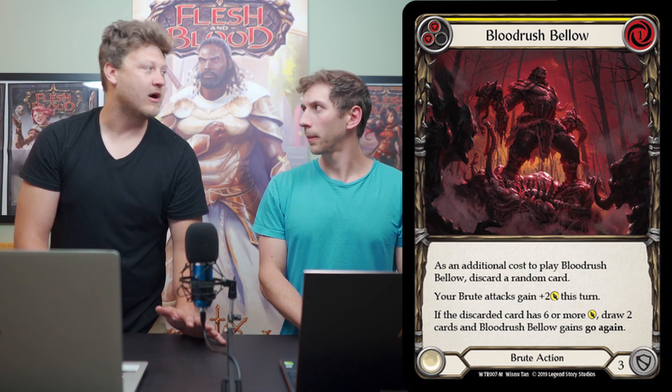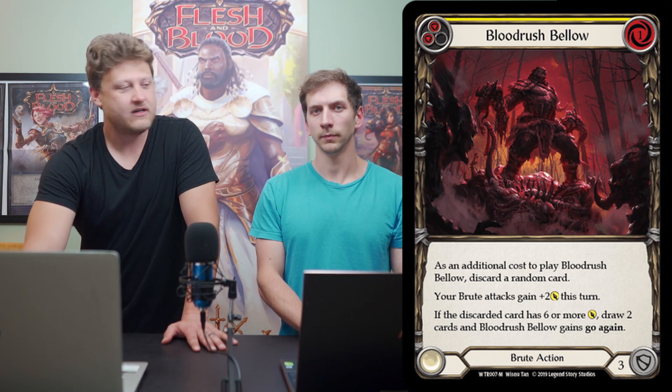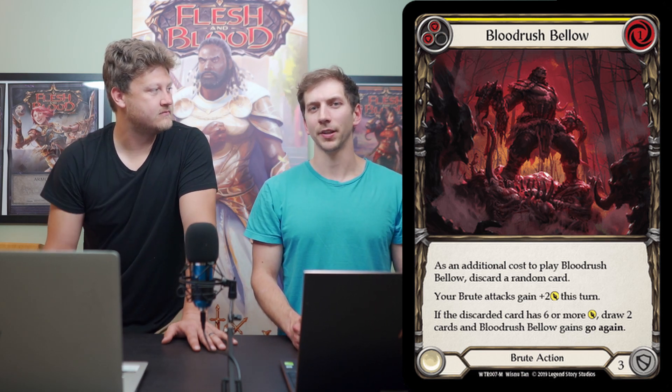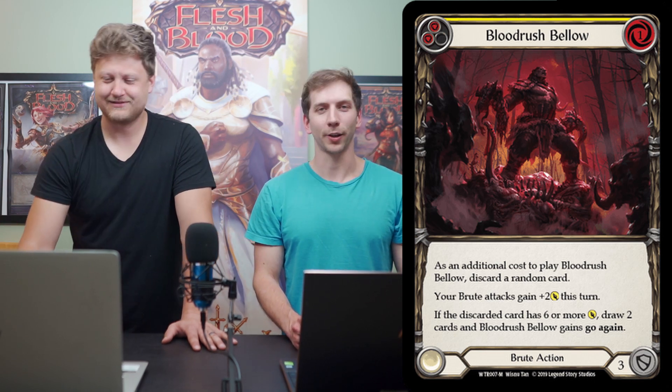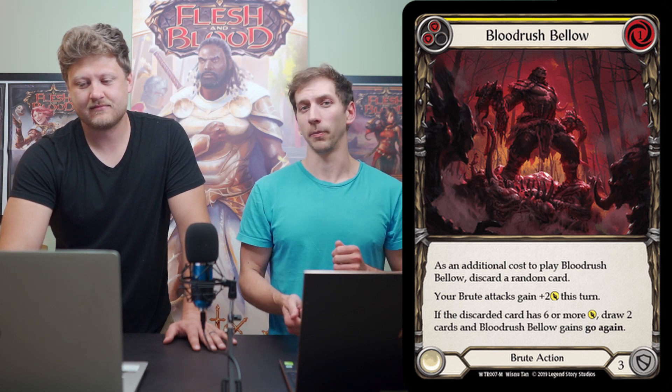If you're able to chip away and perform that dance — being on the back foot and then chipping with a couple of six-damage attacks — you can get your opponent low enough to finish them off with that big turn. There are tons of six-damage attacks in this deck because Brute needs them. You want a good mix of red and yellow ones: red because they're more powerful, but yellow ones let you draw off Blood Rush Bellows so you have enough pitch for your big turn. That balance is absolutely necessary.